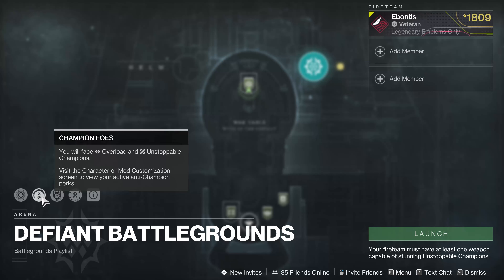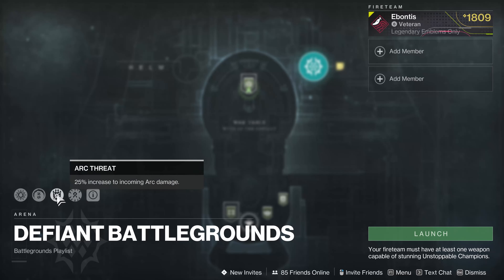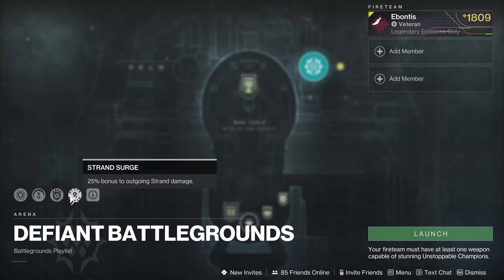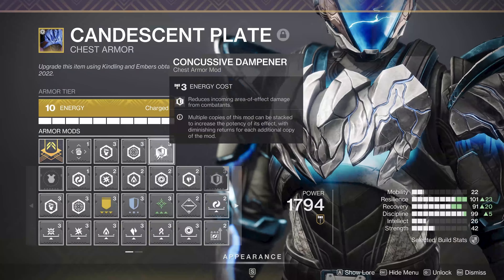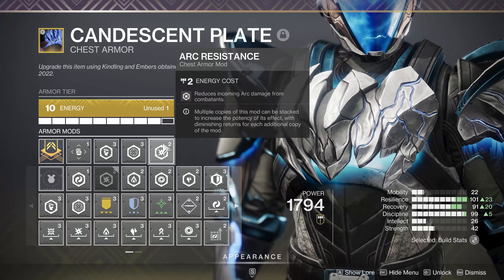Some type of Champion will be present, so just check your loadout and subclass to see if you can be helpful to your team. You're going to have a Threat — an increase to incoming damage — and a Surge, an increase to outgoing damage. Always check those two. If the Threat is Arc, put on Arc Resistance and it's going to help you.